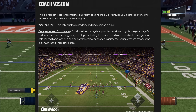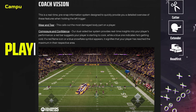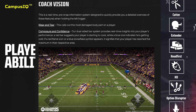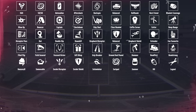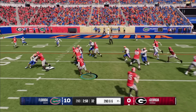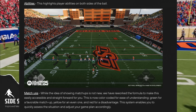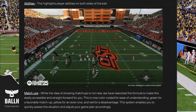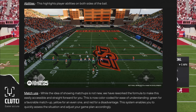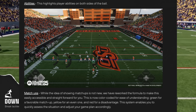Let's talk about Coach Vision — this is like your pre-snap info. You can use the sticks to look at wear and tear. Composure and confidence shows up as a red bar if your player is starting to cook; a blue indicator shows a player is getting cold. A flame or snowflake icon means they've reached the maximum in one of those areas. You can also look at players' abilities by specific position group. Matchups are simplified — green for a favorable matchup, yellow for even, and red for a disadvantage.